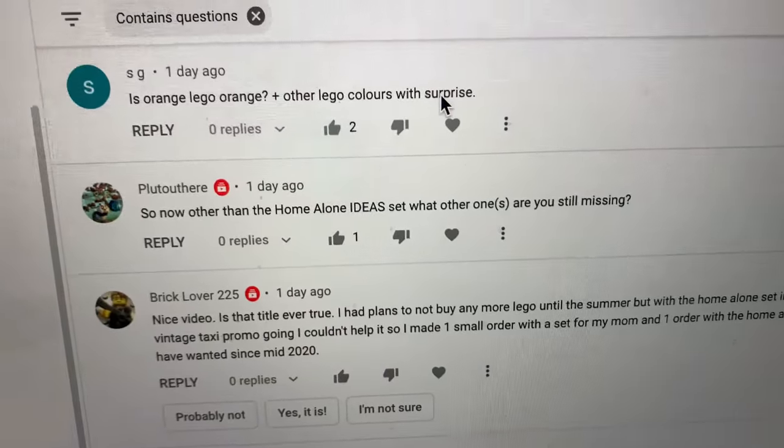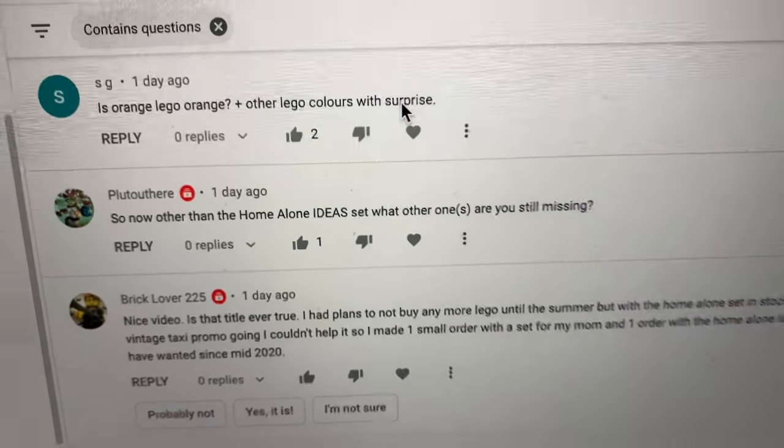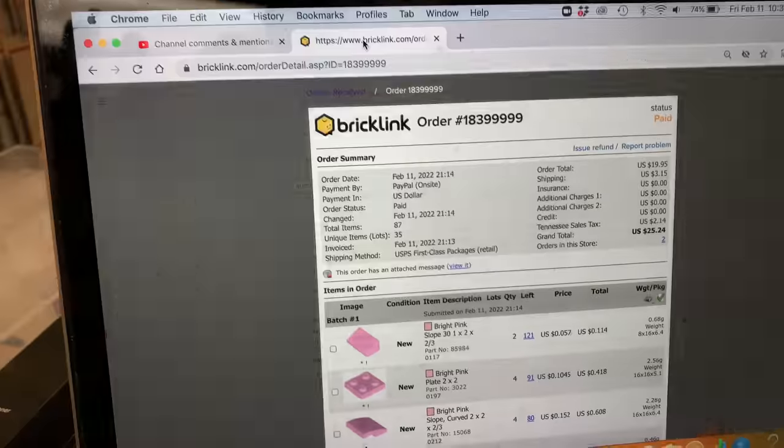I need to start picking this order. Pluto there — he knows I don't have the Home Alone ideas set because I mentioned that in that video. What's the other one I missed? I don't have the Ghostbusters one. Alright, let's go over to Jumper Jack's order.